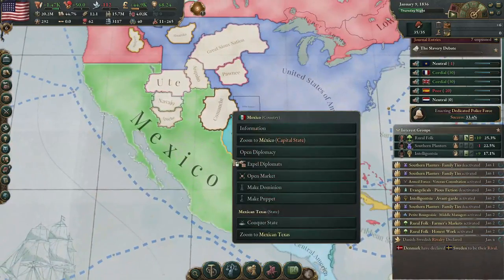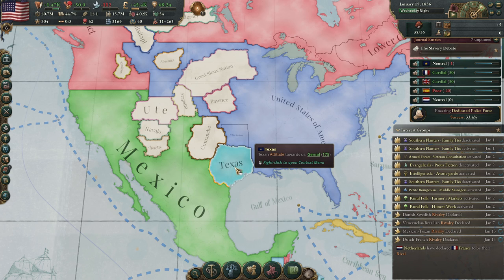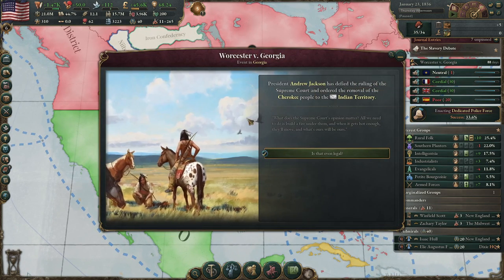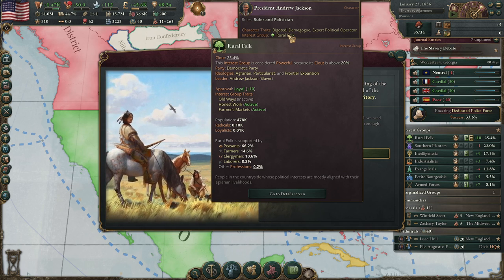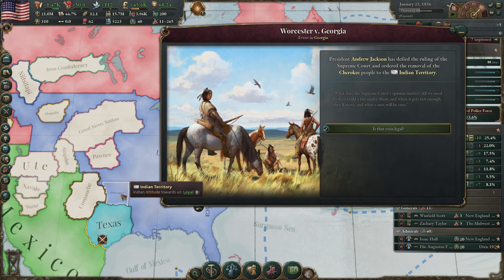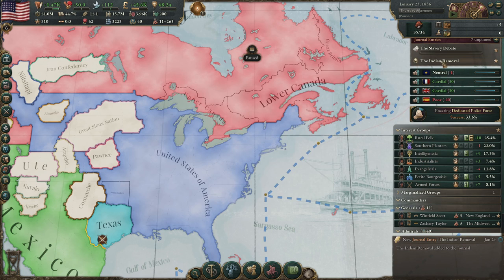I don't think I can jump into this war and save Texas from getting annexed by Mexico. The first event is Worcester versus Georgia — President Andrew Jackson, a slaver from the Rural Folk, has defied the Supreme Court ruling and ordered the removal of the Cherokee people from Indian territory. We get the Indian Removal added to our journal.